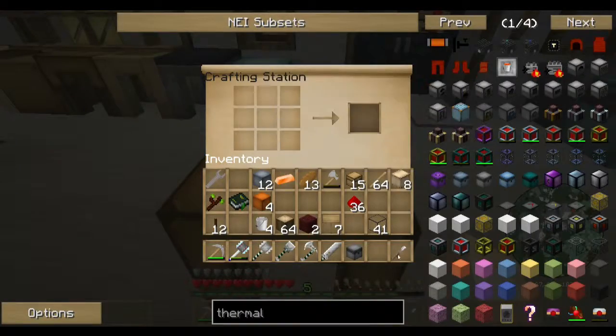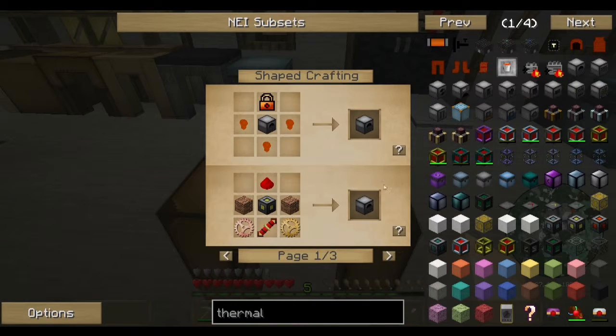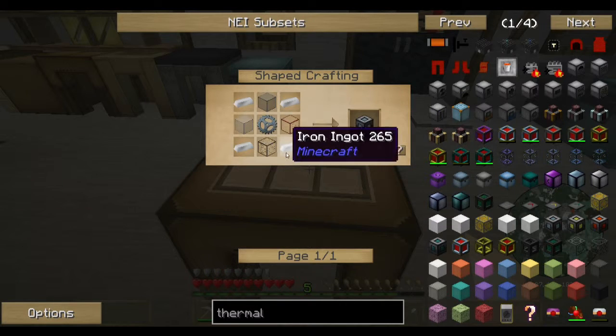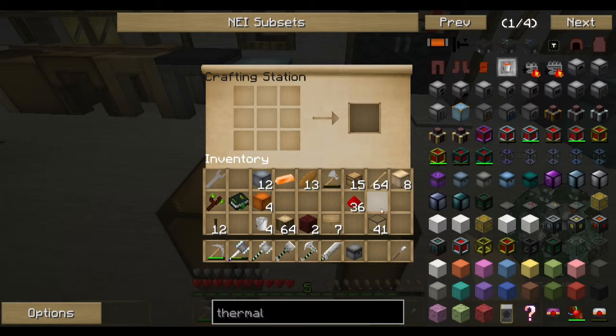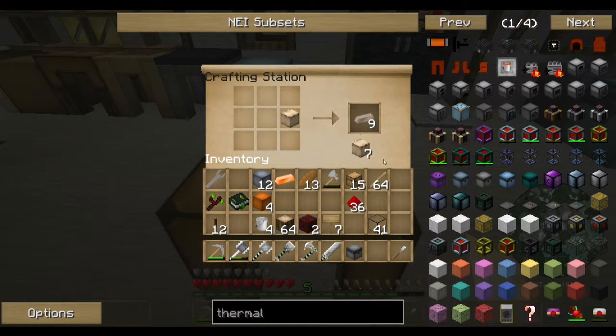First thing is look up everything in Thermal Expansion - redstone furnace. It takes bricks, a machine frame, a tin gear, some iron, and some glass. So we want to get some tin gears and some iron.